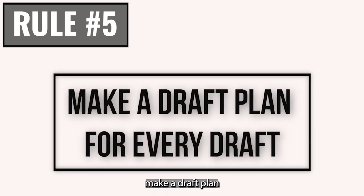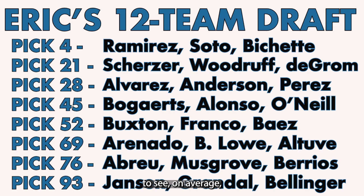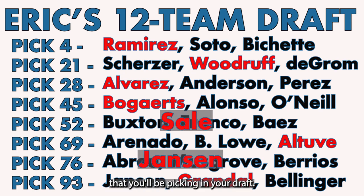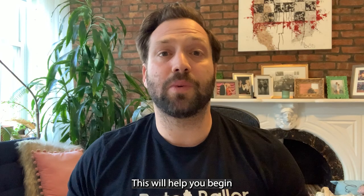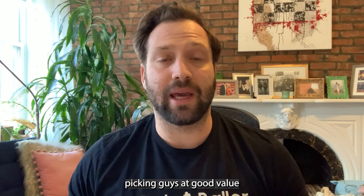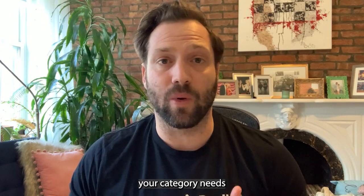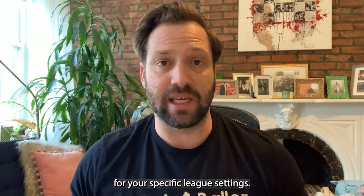This connects directly to our next rule: make a draft plan before each unique draft. Once you know your pick, write out all your picks in the first 10 or so rounds, then look through the ADP to see who, on average, will be taken around those picks. Consult your own rankings and map out who you'd like to take at those spots. This helps you use your rankings as a draft plan, ensuring you're picking guys at good value and also addressing your category needs for your specific league settings.